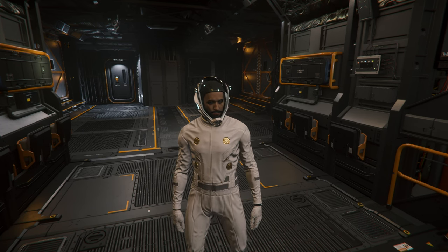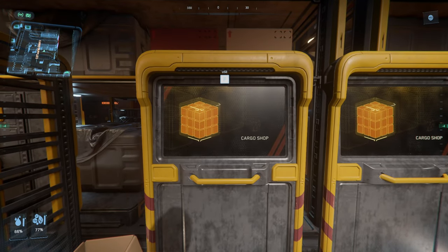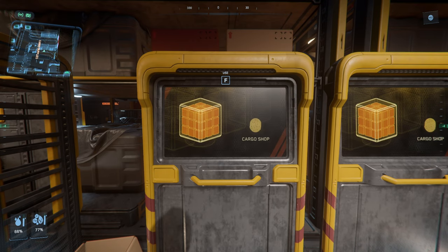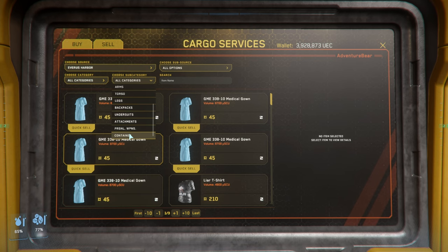Now we need to go back to the cargo center. Go ahead and access the terminals once more. Now we're going to select the sell tab at the top. You can change the drop-down to the container so you can find it easier.